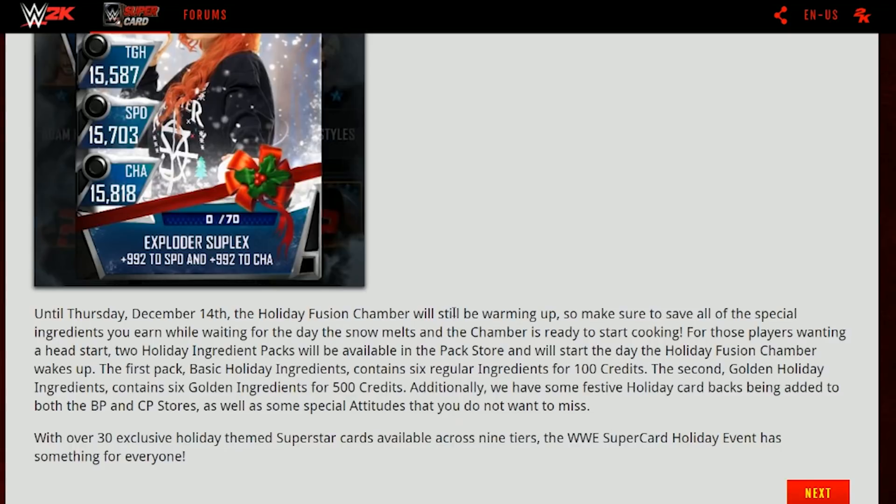For players wanting a head start, holiday ingredient theme packs will be available in the pack store starting the day the holiday fusion chamber opens. The first pack of basic holiday ingredients contains six ingredients for 100 credits. The second golden holiday ingredients pack contains six golden ingredients for 500 credits. Additionally, there are festive holiday card backs added to both the BP and CP stores, as well as some special attires. With over 30 exclusive holiday themed superstar cards available across nine tiers, the Supercard holiday event has something for everyone.